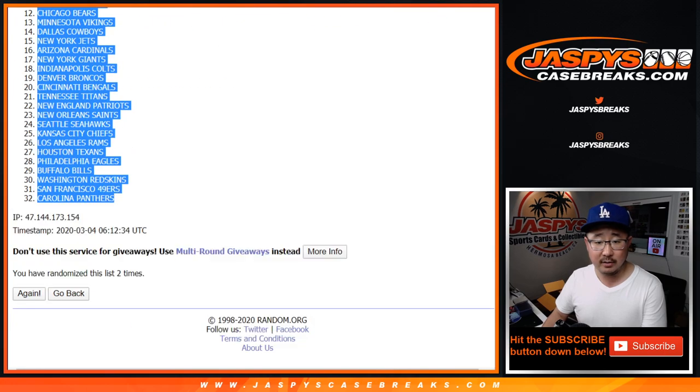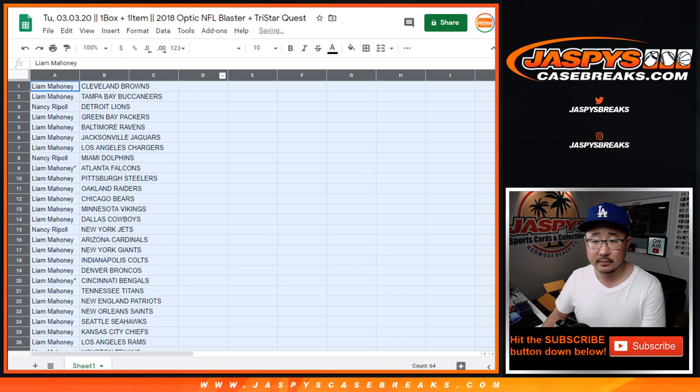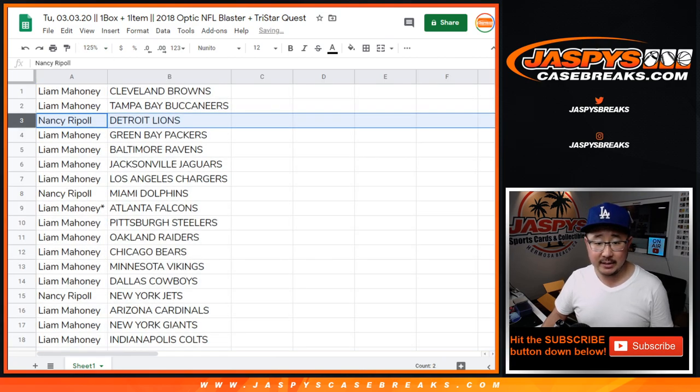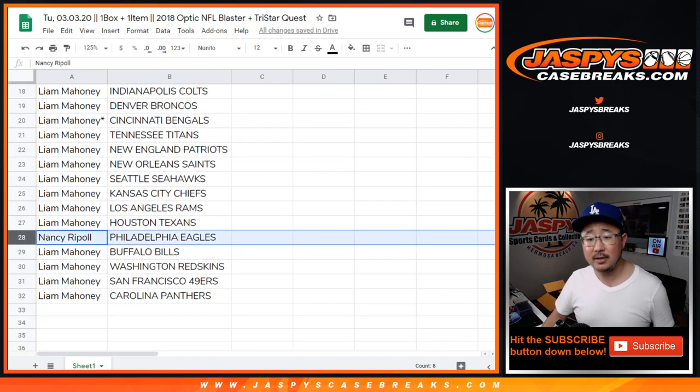Cleveland Browns down to the Panthers. So Liam has all the teams except for the Lions, which Nancy has, the Dolphins, the Jets, and the Eagles.